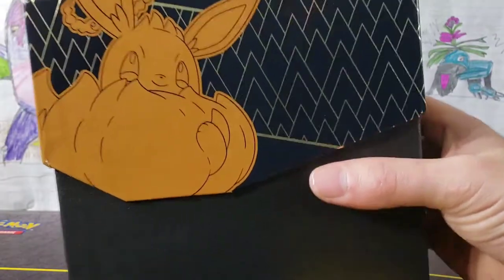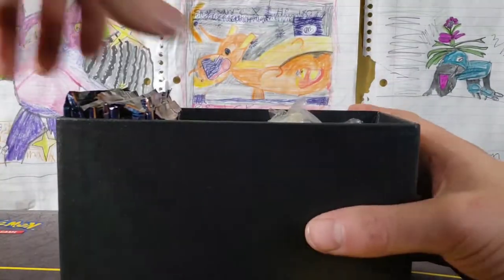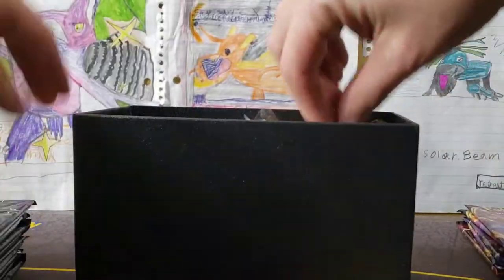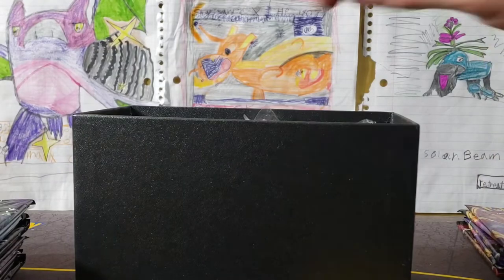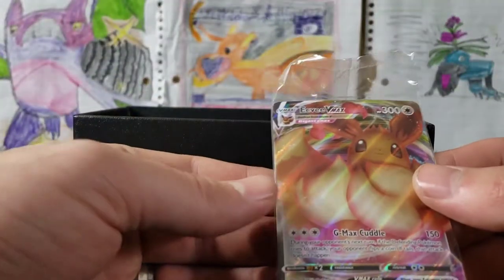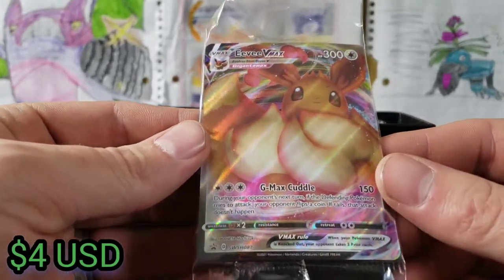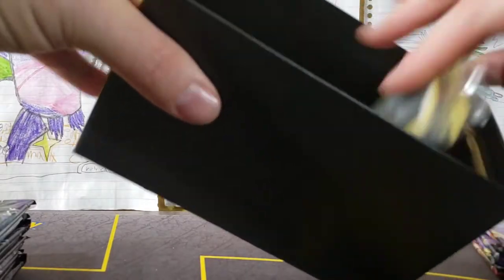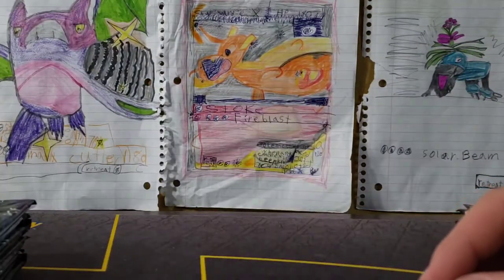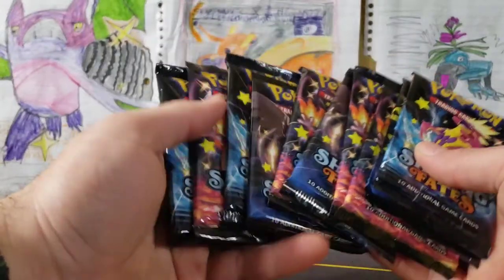Opening our Shining Fates box — put that over there. Need tons of cards, need a Charizard! Good luck to whoever gets that code card. And here's our Eevee VMAX, not bad with the G-Max Cuddle for 150. Nothing else in there that we need, toss that over there.